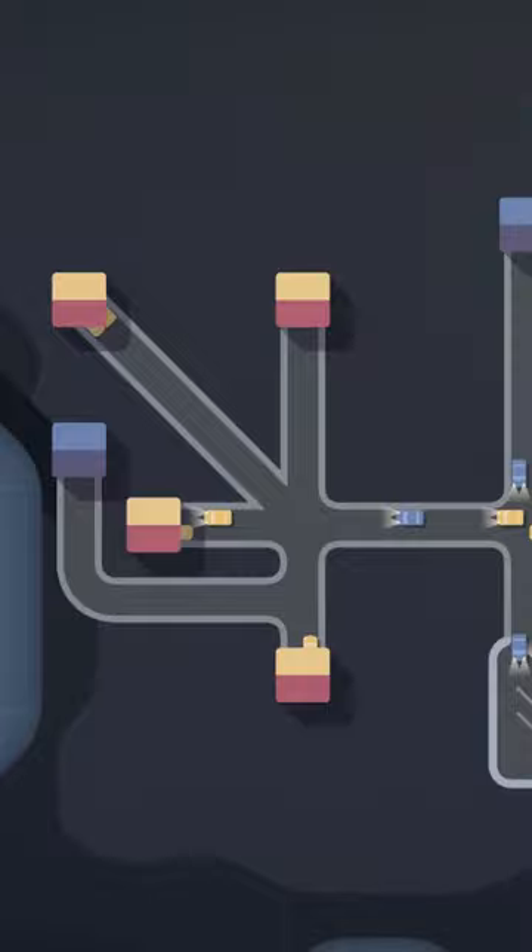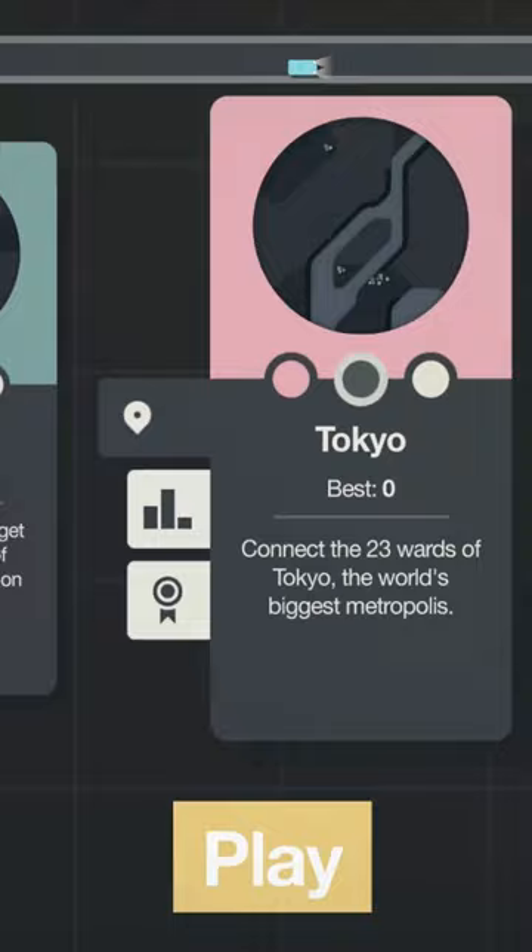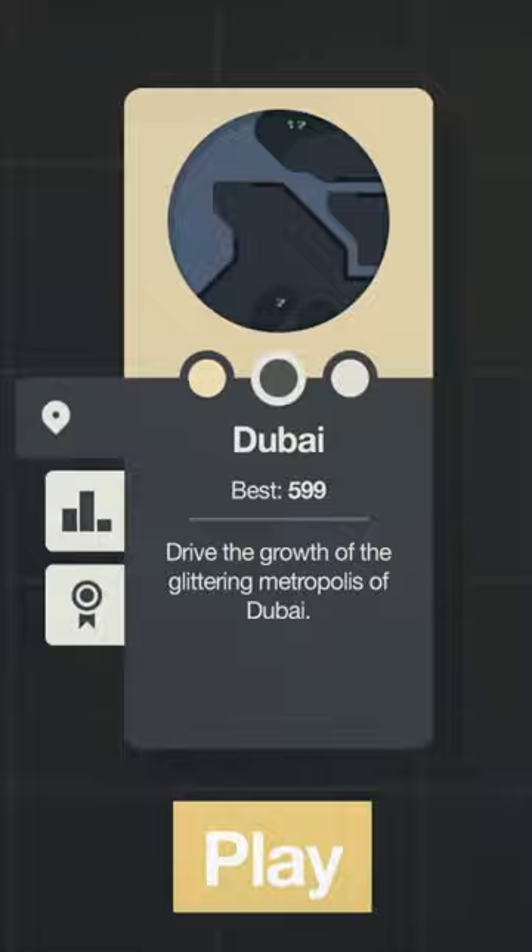On the downside, when your cities get too big with roundabouts, overpasses, and all of the traffic, it can actually be hard to get an exact idea of what the problem is. The other issue is that even though there are 14 different locales to explore, they don't feel all that much different from one another, and adding in a little variety would go a long way.